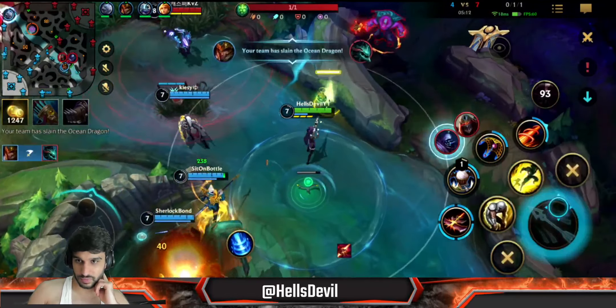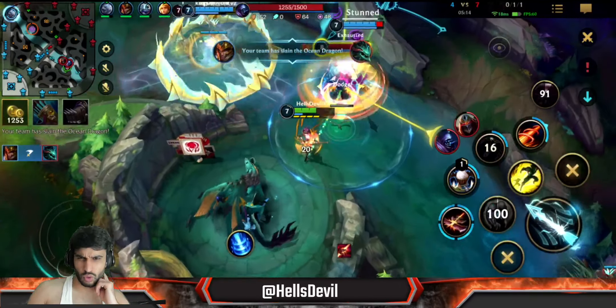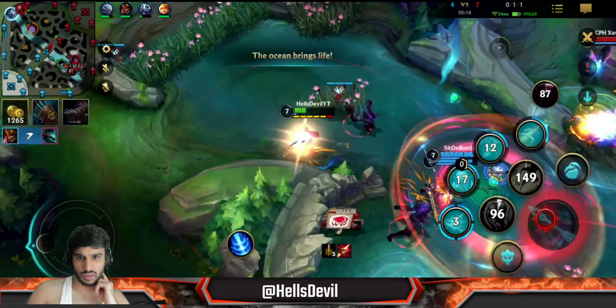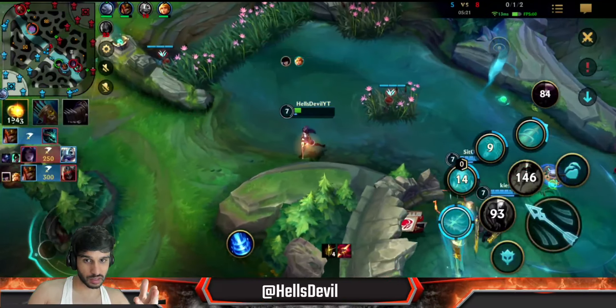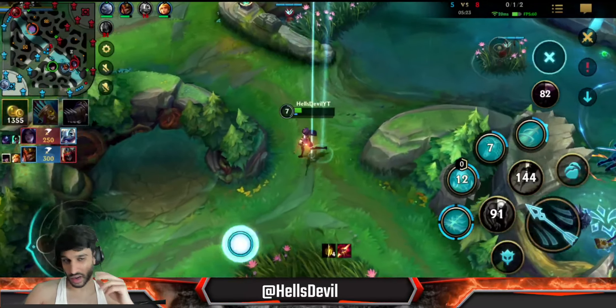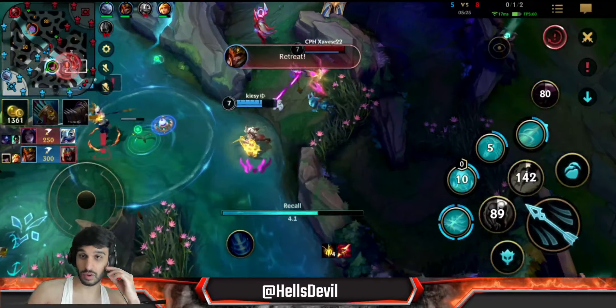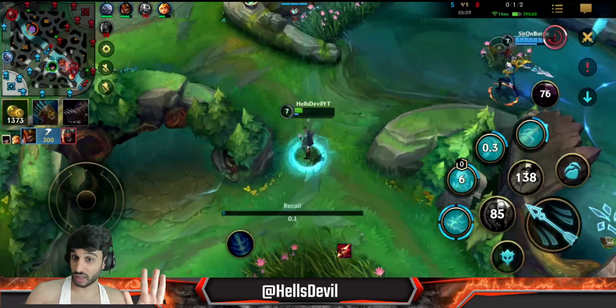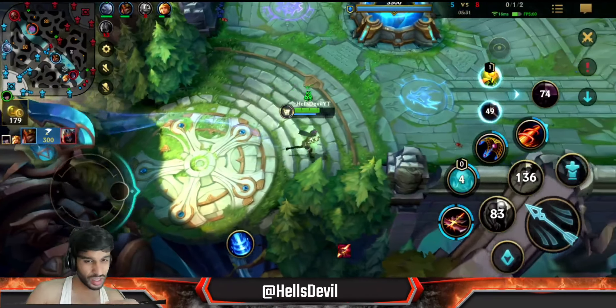I need to exhaust him. I escaped - I survived the Zed ultimate by flashing away from him. That was huge. We got the dragon, we didn't give them Herald - that was massive. The exhaust is very powerful - this is why I like Exhaust on Caitlyn. Because in case someone does jump on you, you can just exhaust them. If Kai'Sa ults me, I exhaust her. If Jax jumps on me and stuns me, I exhaust him. It's super easy and you'll likely survive that initial engage.